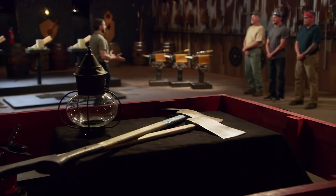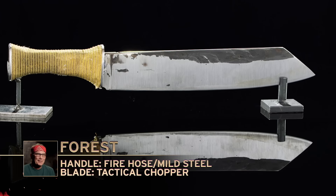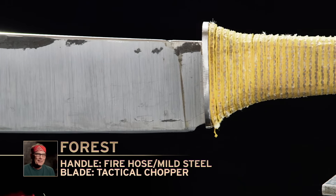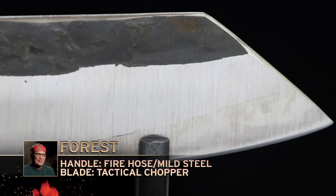Bladesmiths, shut down your machines. Drop your tools. This first round of competition is over. Bladesmiths, welcome to the strength test — the burning wood chop. To test the strength of your edge, I'll be chopping them into this burning wood. Remember, this test is all about what the wood does to your knives, not what your knives do to the wood. Boris, you're up first. How are you feeling? Nervous, but I'm ready to go. The number one thing I'm concerned about is catastrophic failure — obviously, that's going to knock me out of the competition.